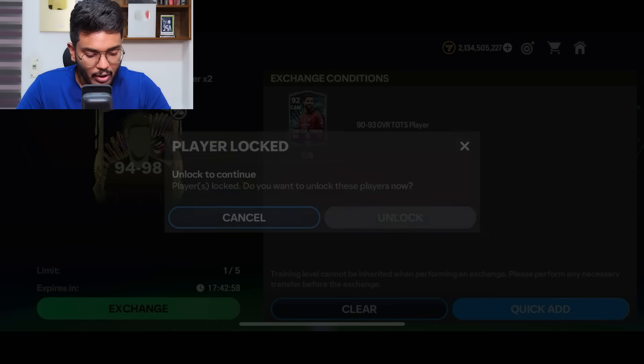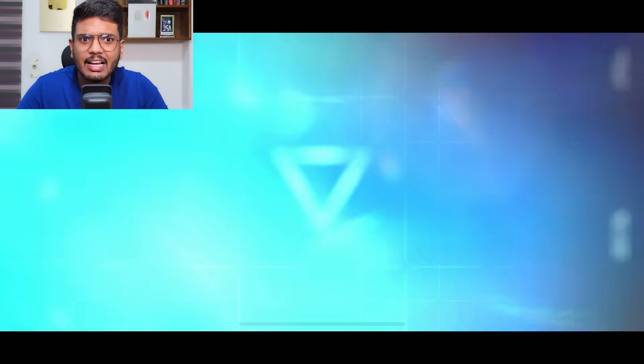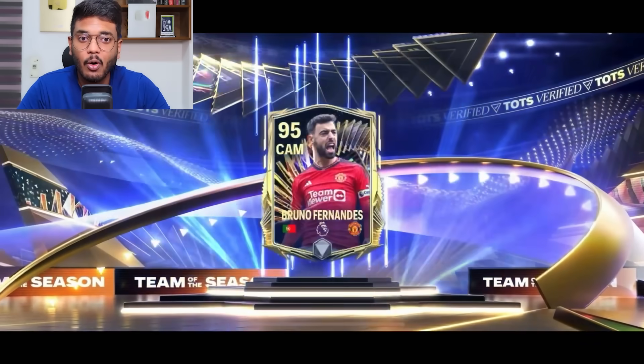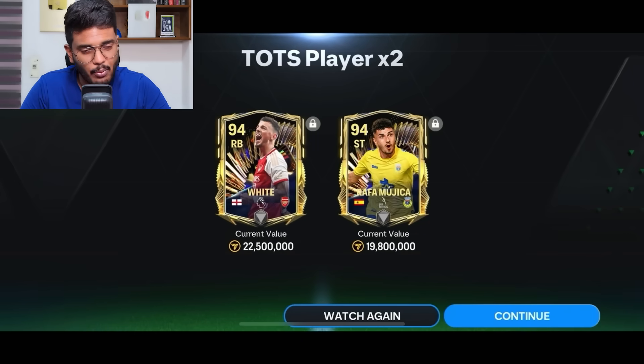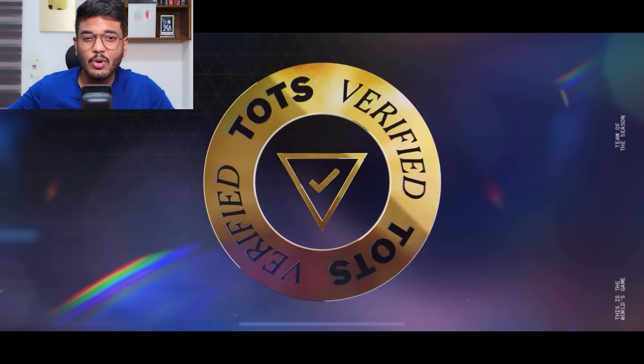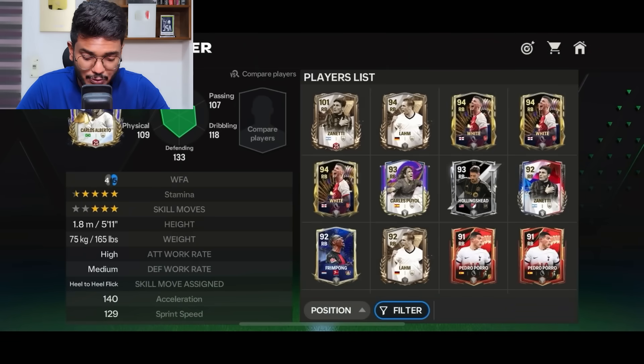We can do more 94-98 exchanges by exchanging six nominee TOTS cards. First up: Portugal walkout — it's a CAM, that's Bruno Fernandes. Bruno cards are actually good in the game. The second one is an English walkout, right back — Ben White from Arsenal, and we got Mohika. The third one: German walkout, center back — that's Bisek. Trash, absolutely trash.